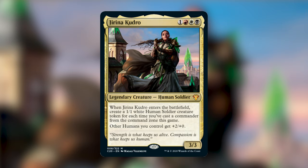She also reads: other Humans you control get +2/+0. As you can probably tell, this deck is very much centered around going wide. We really want to have a lot of humans, pump them up, make even more humans, and get the advantage of swinging in early. That buff from Jirina is not small — +2/+0 can help us finish the game.